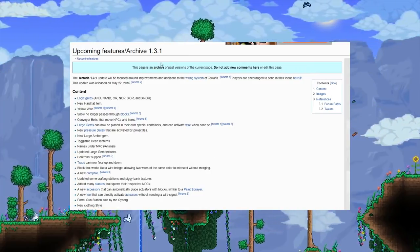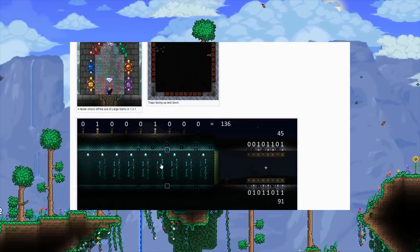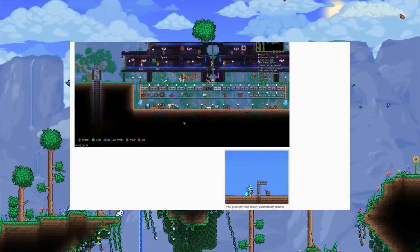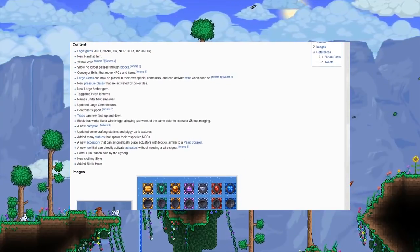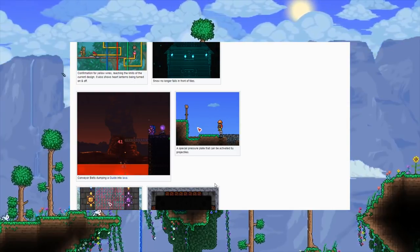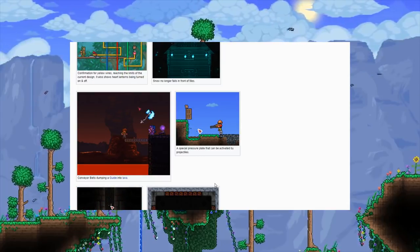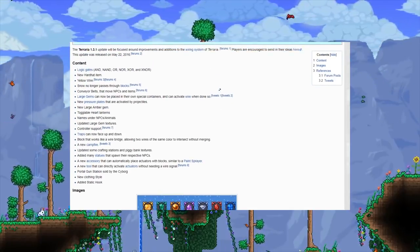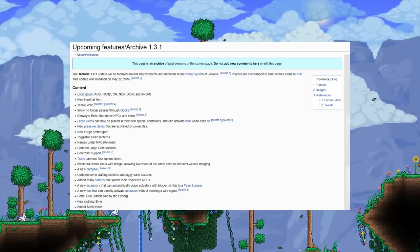Terraria 1.3.1, the wiring update — we all remember this. It added large gems, wiring, treadmills, and stuff like that. This was thought to be a massive update, and to be honest it kind of was — it took custom maps to a new level. It was probably the biggest update after 1.3, but it didn't really add that much in terms of content. It didn't add new enemies, new bosses — the sort of stuff players come to expect from an update. It was for the wiring nerds, but it didn't change the game as much as most of the community hoped. One of my personal favorites, but it just didn't hit the mark for most people.